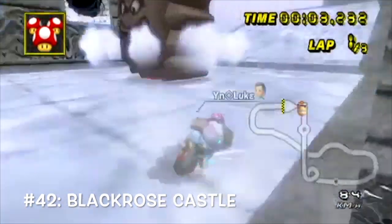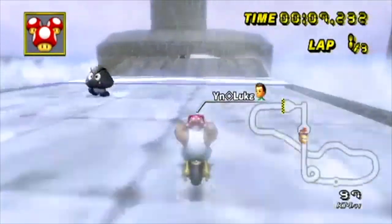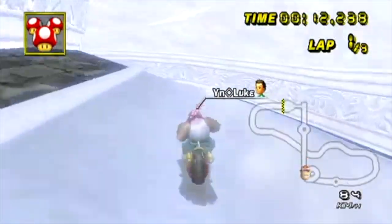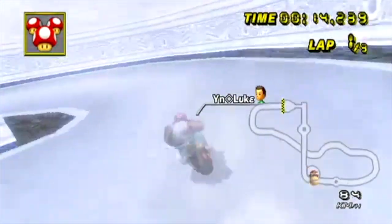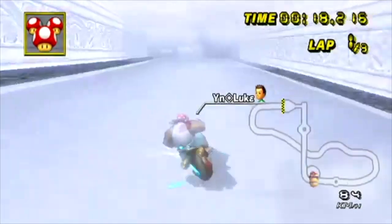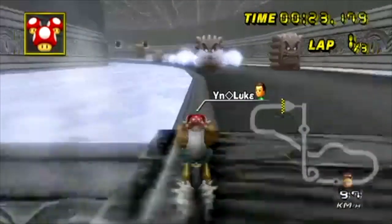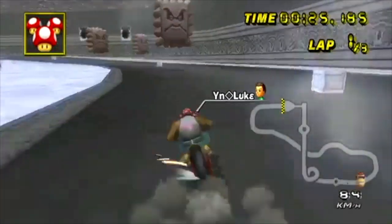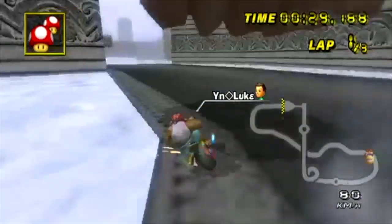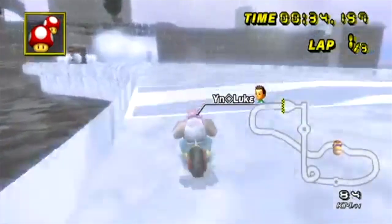At number 42, we have Black Rose Castle. If you thought Thwomp Swamp was dreary and depressing, this is even more so. The only colors you really see are black, gray, and white, so it kind of seems as if this is a Mario Kart track from the 19th century. Those gray Goombas — or Groombas, as I'll call them — really do haunt me. And naturally, for being such a gray track, our homie the Thwomp shows up a lot. You can see from this list so far that I am a Thwomp fan.